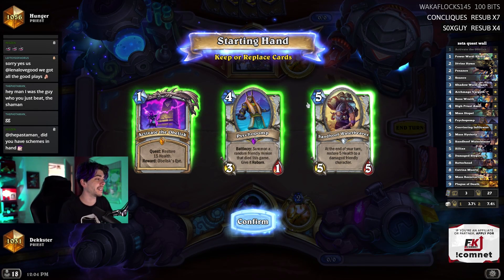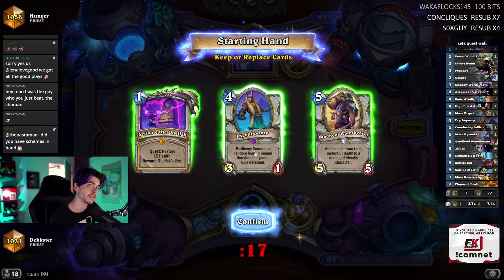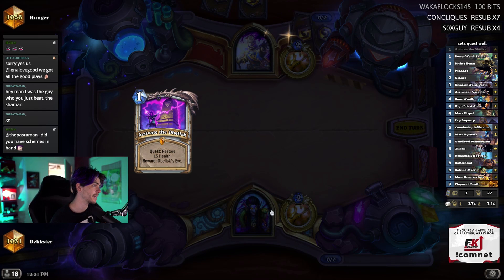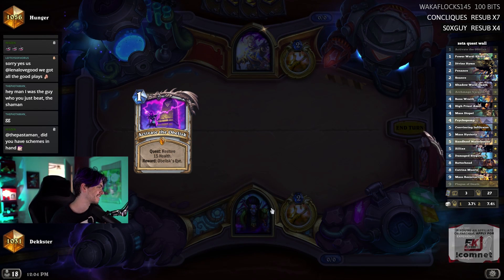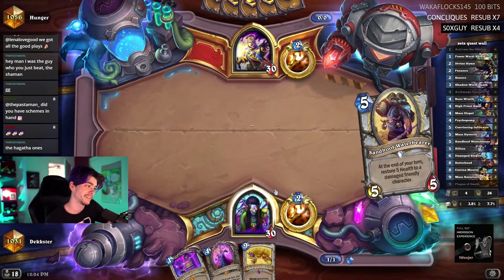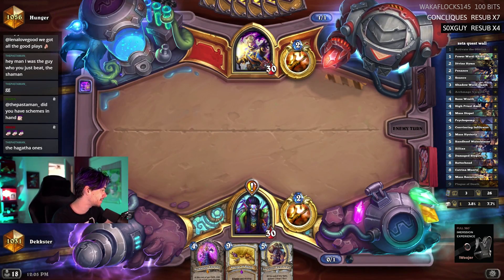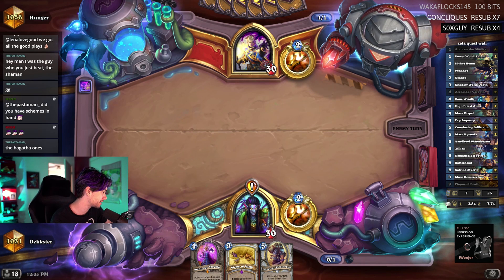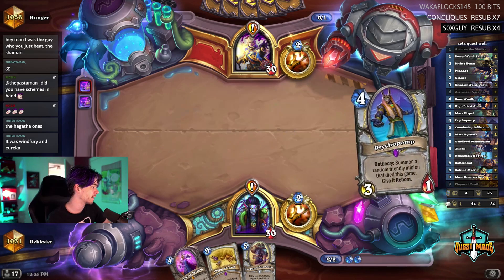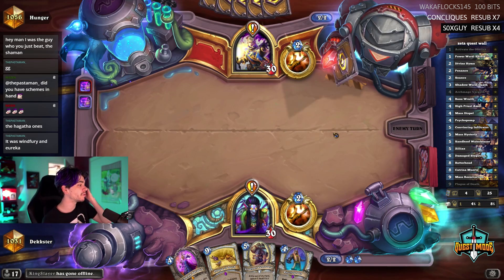The fountain still felt really good. You know, a water bear into a pump sounds nuts, but against priest I think we need stuff like Penance. Bone - he's gonna be aggressive and this is rough. Hey man, I was the guy you just beat the shaman - GG yeah, GG pasta man, that was a good game. Did you have schemes in hand with Hagatha - so you only run one scheme? Because we were playing around scheme the whole time.